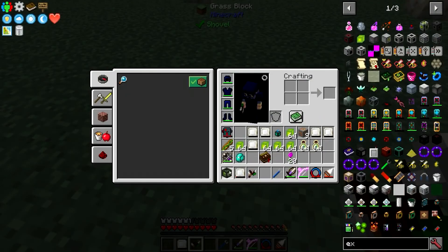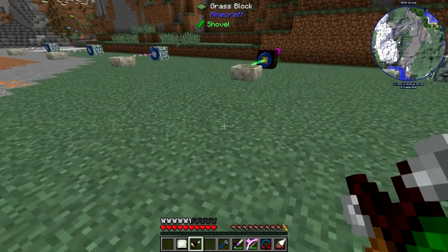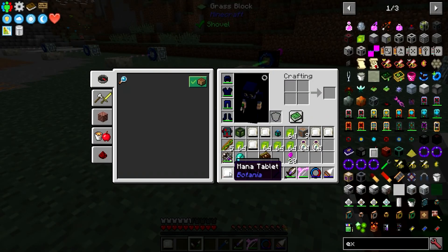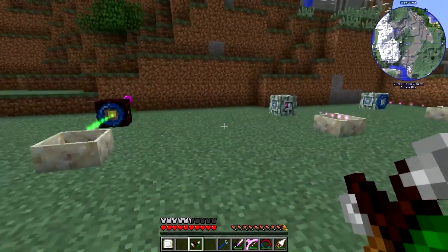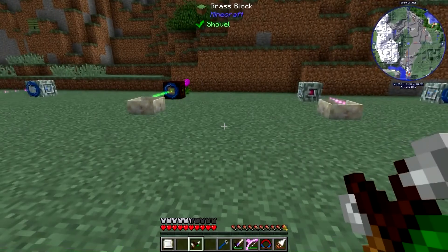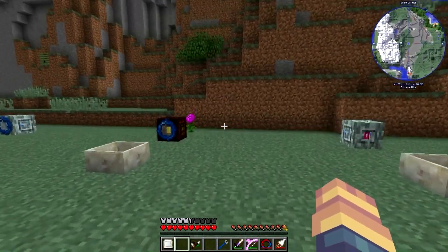This one on my bar right now is the one I got from just right-clicking them inside my inventory, or just right-clicking them on me.